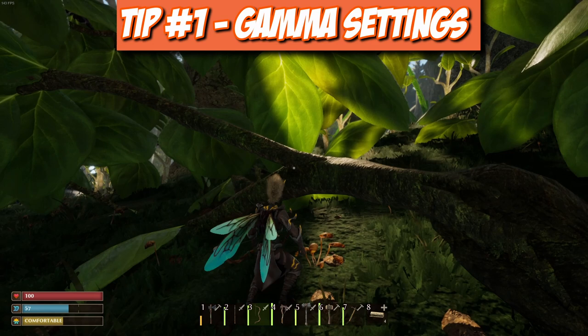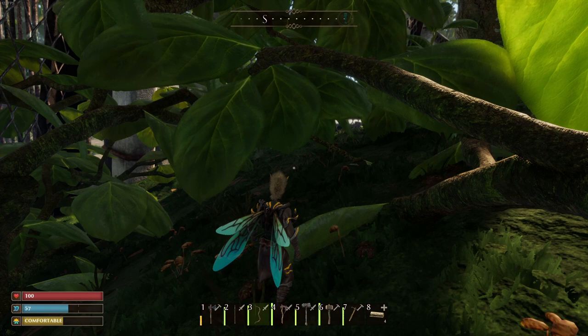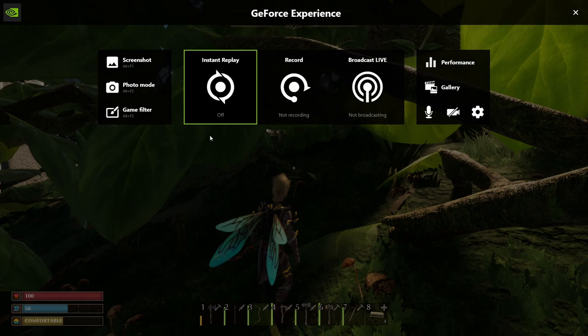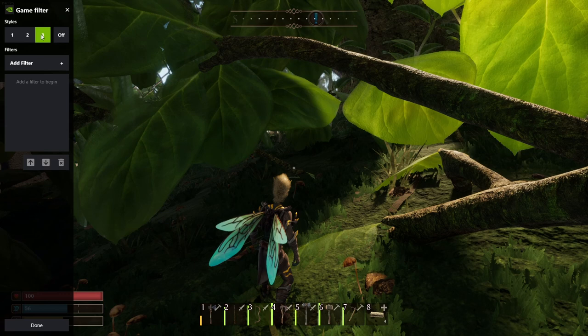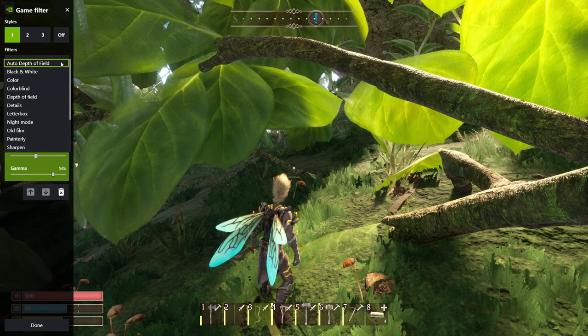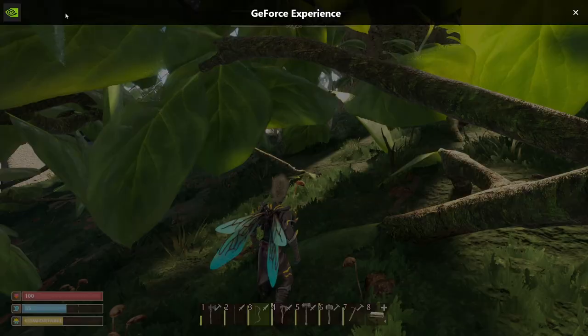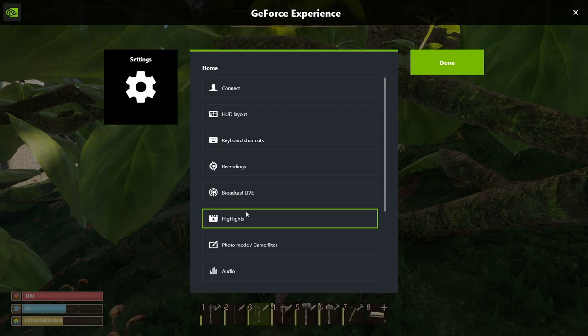Tip number one is the Nvidia gamma adjustment. This game has absolutely no contrast, brightness, or gamma adjustment settings. If you have an Nvidia graphics card and the GeForce Experience, press Alt+Z and this screen will pop up. Go to Game Filters, go to your number one slot, and add a brightness and contrast filter. Once you have that filter, you can copy my adjustments or make your own.